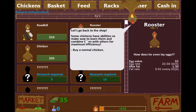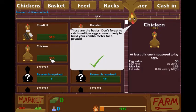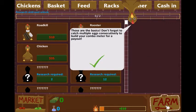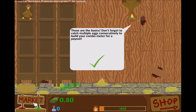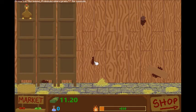Some chickens have abilities so make sure you learn them and combine them with others for maximum efficiency. Buy a normal chicken — egg value three dollars, egg rate every 29 seconds. Catch multiple eggs consecutively to build your combo meter for a payout. Let's click on the market, get some money going.